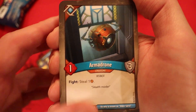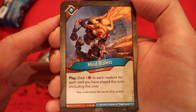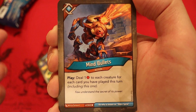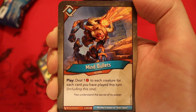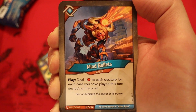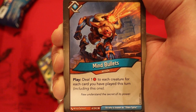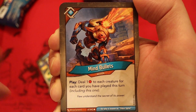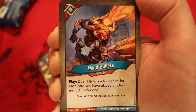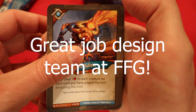Armadrone — 1 power, 3 armor. Fight: steal an amber. Mind Bullets — deal 1 damage to each creature for each card you have played this turn, including this one. I really like this effect. It seems to be a common theme in this set, at least in Logos — this kind of scaling power where if you play a whole bunch of Logos cards, you can all of a sudden have a much bigger effect. I like the versatility of a card like this.